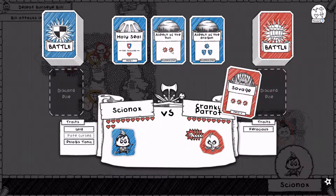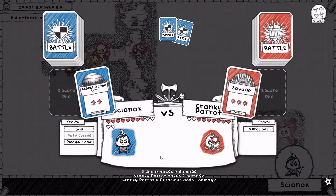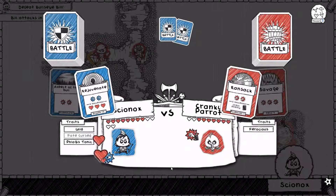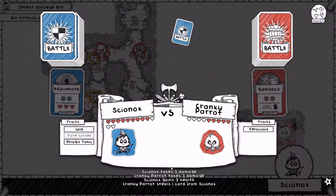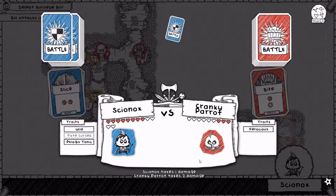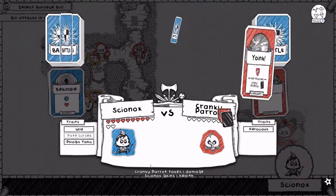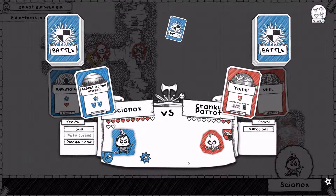Savage to start us off — that is savage. Well, that's just Aspect of the Bull back. His enemies are starting to get a little bit more dangerous, have you noticed? I'm not going to have you steal my rejuvenant — let's use it immediately. We'll take the Holy Seal. We'll slice ya, cut you up, as the saying goes. Let's rekindle. Yoink — well we'll Aspect of the Dragon this.